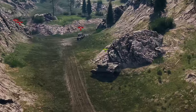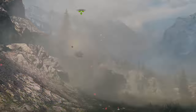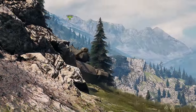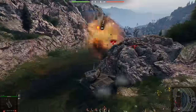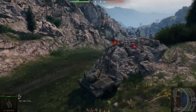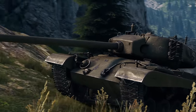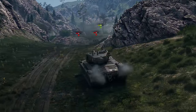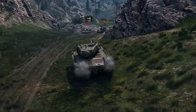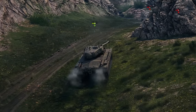Always take advantage of terrain and indestructible objects on the battlefield. They can serve as protection from enemy fire while you wait for your gun to reload. Bigger objects like large rocks and buildings can help you stay safe from SPG fire. If your tank performs well in hull-down scenarios — that means the turret is well armored and the gun depression angle is good — you can position yourself behind a rise so that opponents can see only your heavily armored turret while your more vulnerable hull is hidden and safe.